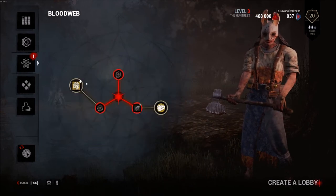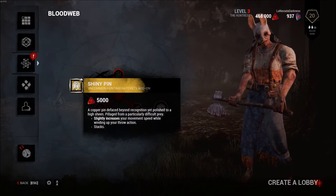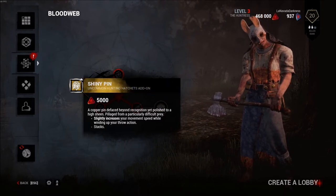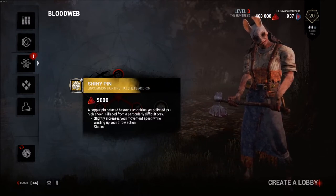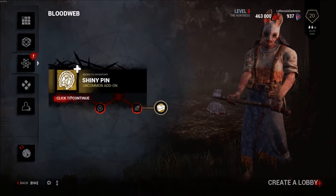Alright, let's read these add-ons. A copper pin - a shiny pin - defaced beyond recognition yet polished to a high sheen. Pillaged from a particularly difficult prey. Slightly increases your movement speed while winding your throw action. That's kind of cool.